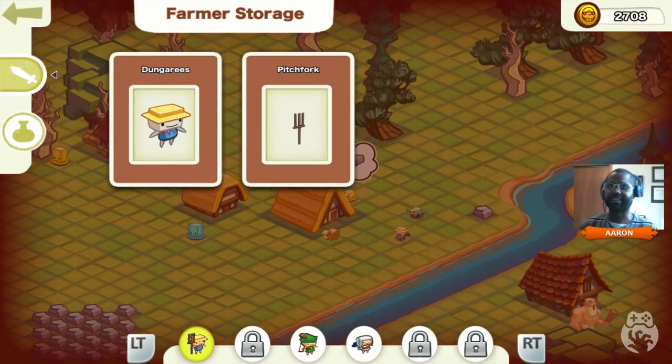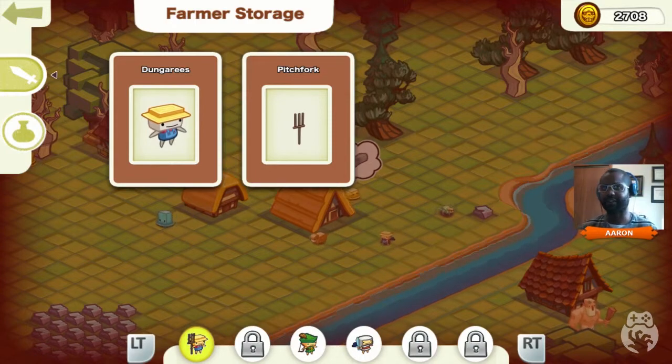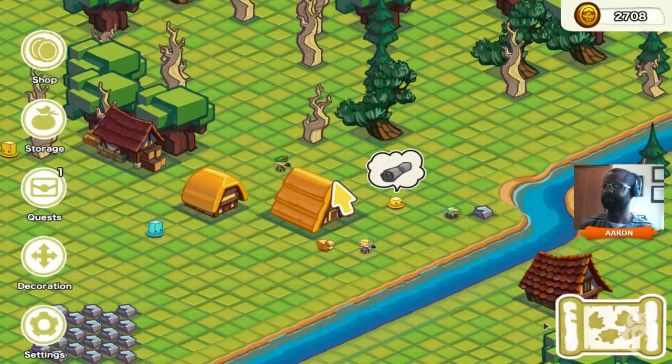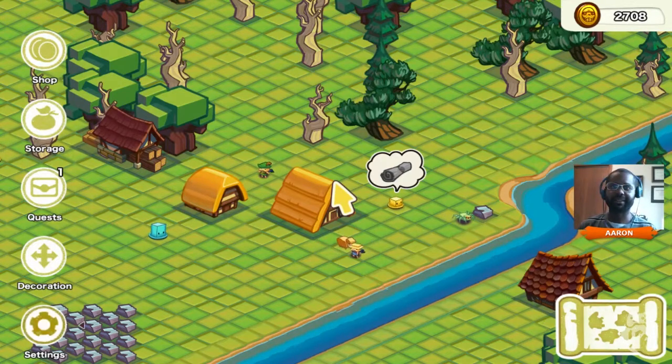You can buy things from the shop, you can store stuff. You have items for each individual class - there's like six classes. Farmer, Archer, and Thief are the ones I have right now. But anyway, enough about it. Let's take a look at it.